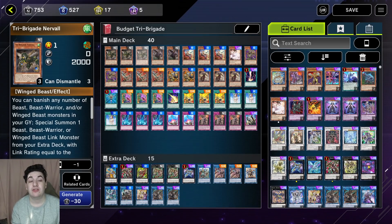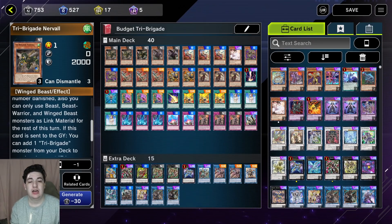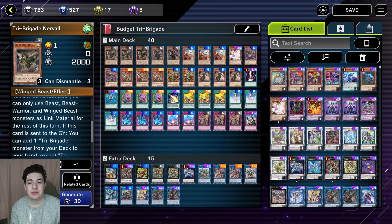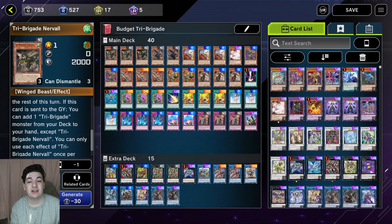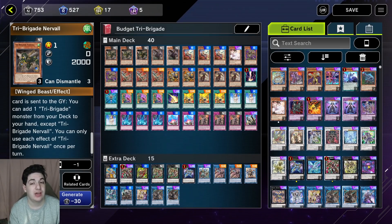First, we have three Tri-Brigade Nerval. Nerval is your searcher. All the Tri-Brigade monsters share this first effect: you can banish any number of Tri-types — Beast, Beast Warrior, or Winged Beast — from your Graveyard to Special Summon a Beast, Beast Warrior, or Winged Beast Link monster from your Extra Deck equal to the number banished. If it's sent to the Graveyard, you can add a Tri-Brigade monster from your deck to hand except itself. Each effect is once per turn. Nerval is our searcher — you can Foolish it using Fractal, which is searchable by Tenki. He is one of the best ones to summon and fuels a free card in hand.